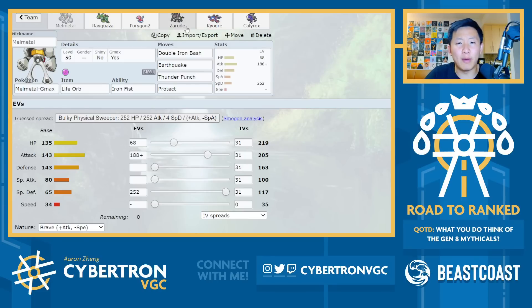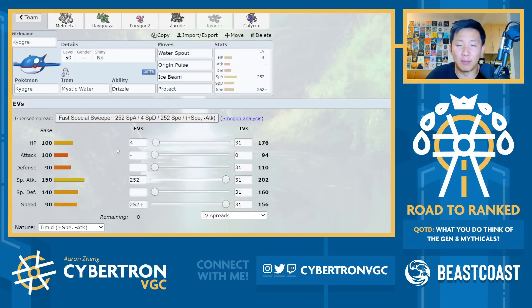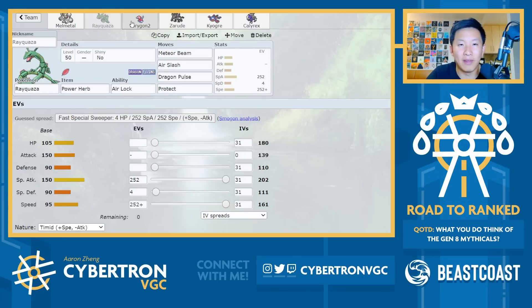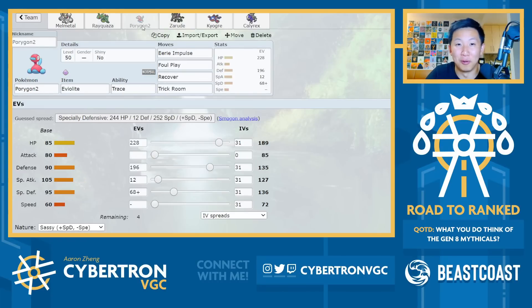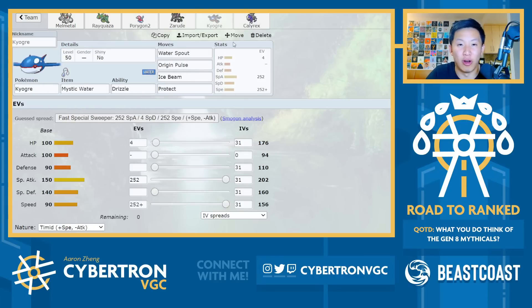So we've talked about Melmetal, Calyrex, and Porygon. The Kyogre here is really standard — it's just Max Speed, Max Special Attack — and so this is really nice and clean in games with Water Spout and Origin Pulse. Don't forget you can use Speed Swap onto Kyogre, Zarude, or Rayquaza. Kyogre and Calyrex is certainly a strong lead combination where you can go for Astro Barrage plus Water Spout if they don't have a Tailwind user, and you just get a really powerful Water Spout to start the game.